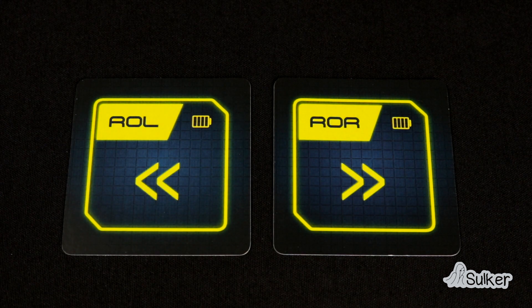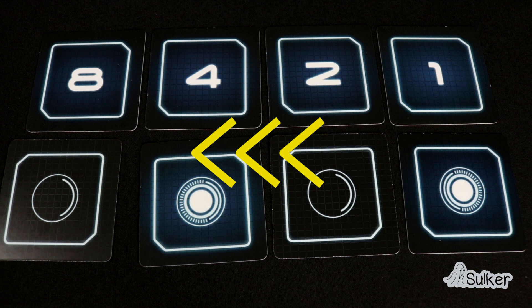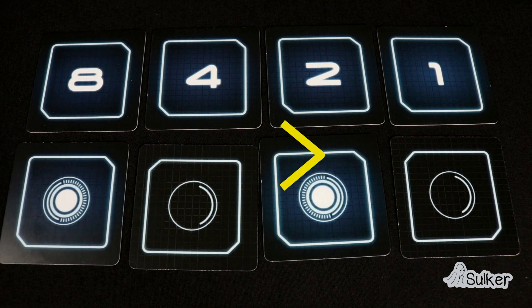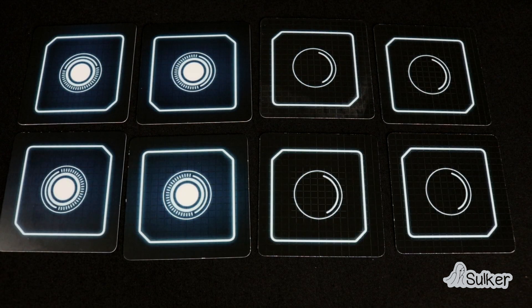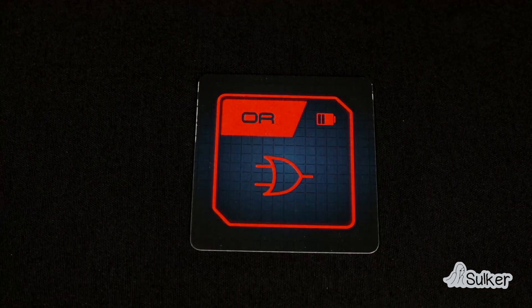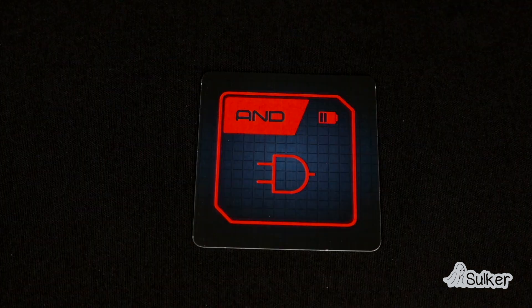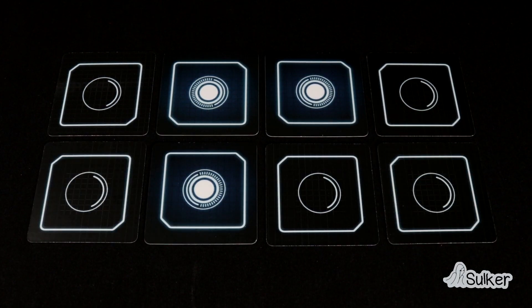Rotate right and rotate left. With rotate right, you move the entire register one step to the left. With rotate left, you do the same to the right. Move: copy all the bits in one register to another, overwriting it completely. Not: inverts all the bits in one register — that is, it shows the opposite of what there formerly was. Or: it copies only the switched on bits from one register to another. And: it copies only the switched off bits from one register to another.